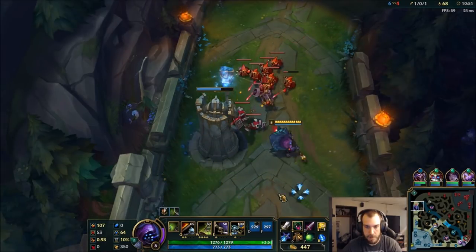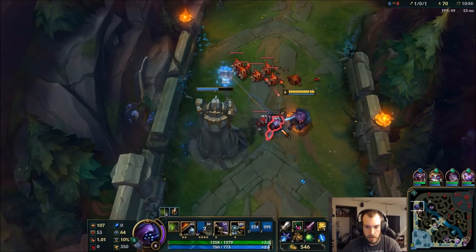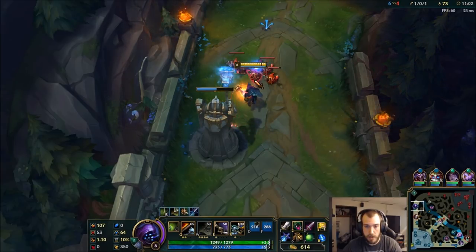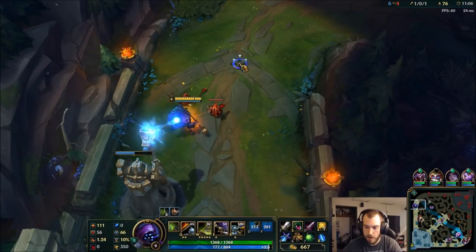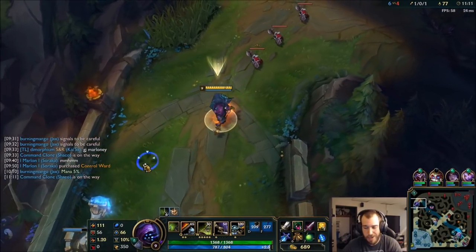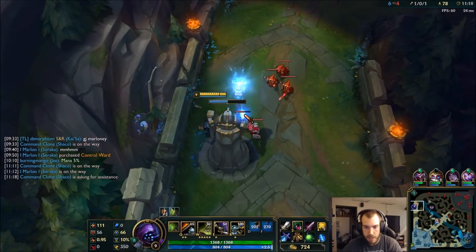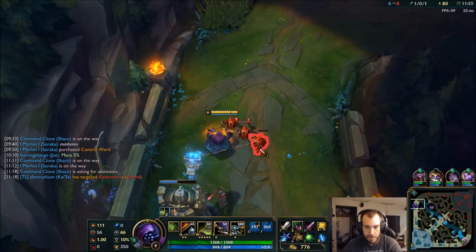71 to 65 — not too bad, considering Singed's whole goal is to deny his enemy CS. Luckily, Jax is very good at CS under tower. The big thing is just ignore him — he can run around all he wants, it really doesn't matter to me. Not too worried about it. You could go Tiamat rush, which might be what I get next — that way you could clear the waves a lot faster.